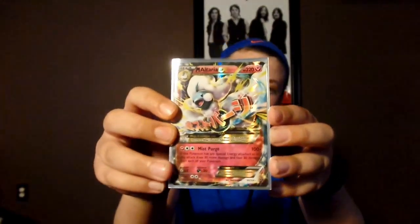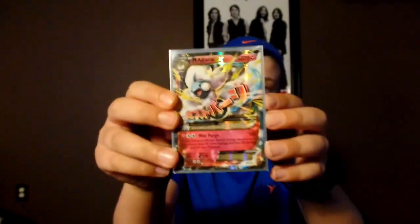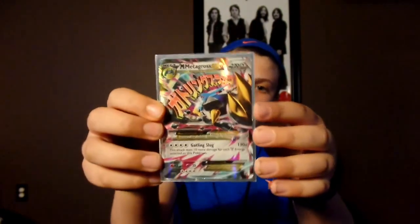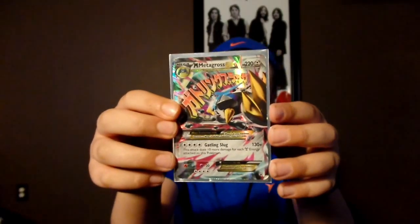Next we have a Mega Altaria EX that I actually pulled along with the Shaymin in the Shiny Yveltal EX tin — again, a very good pull. Next we have a Shiny Mega Metagross EX, which I traded from my friend and was very happy to get.